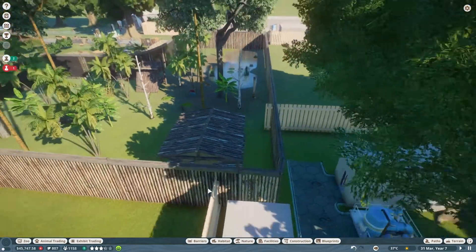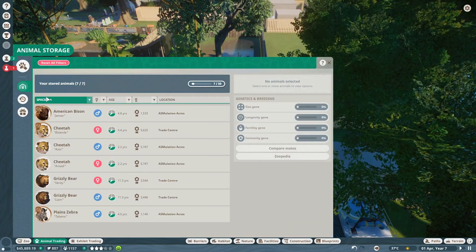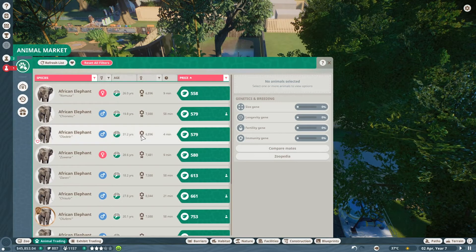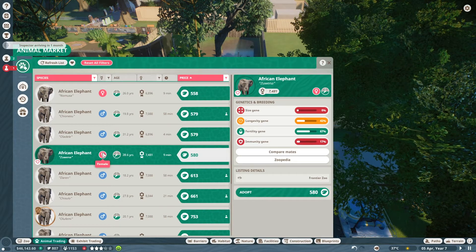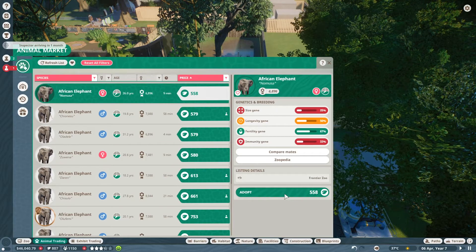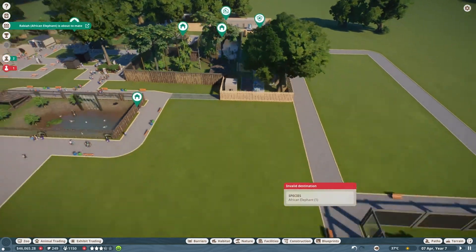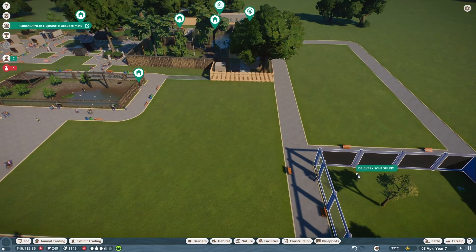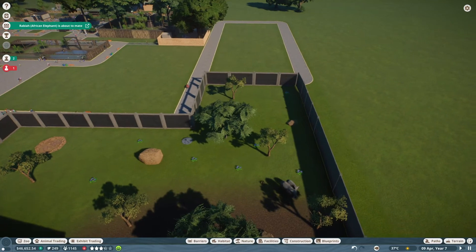The jaguars aren't very happy — we have a girl at 3.2 and a male at 8. We're getting rid of the 8-year-old for 357 conservation points. Let me check animal trading for elephants — there's a female that would be perfect. This one might be better actually — let me get this female and move her into the elephant enclosure. Now their social group should be way better and happier!